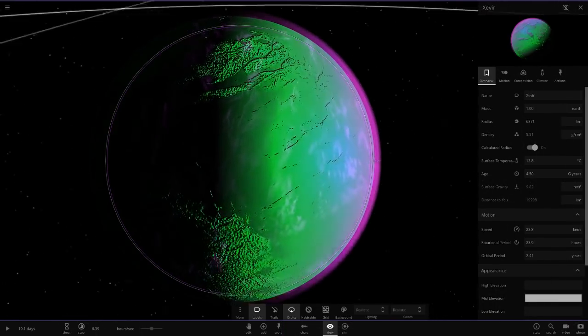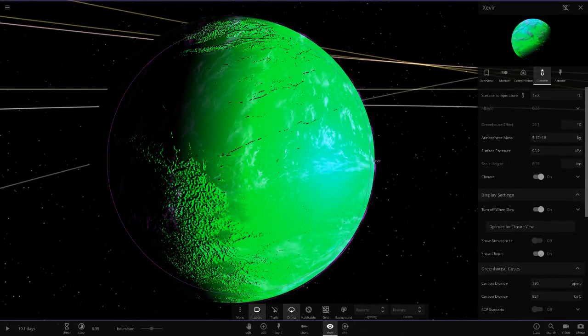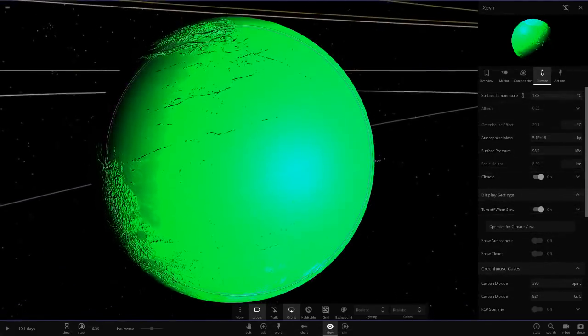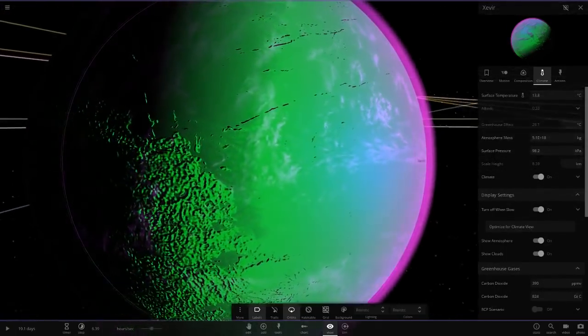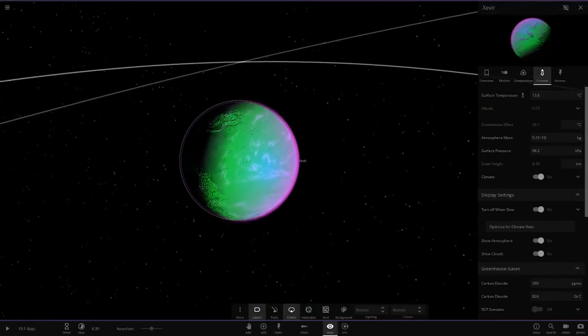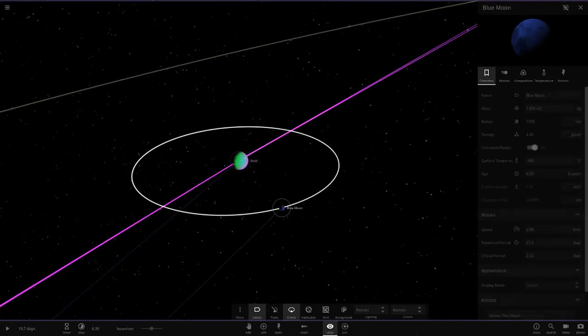Look at this thing - Xvere here. So it's green underneath. He's tinted it green and then given it a purple atmosphere. That is a beauty. That is a really, really nice mix - it's actually more of a magenta colour. Magenta and green - that is a very, very cool looking object indeed. It looks like this whole system is modded, which is really, really cool.